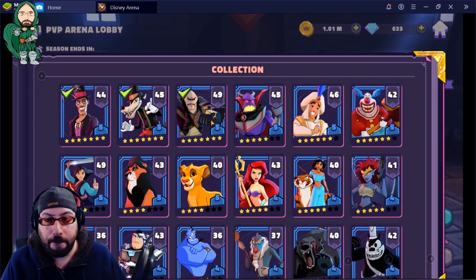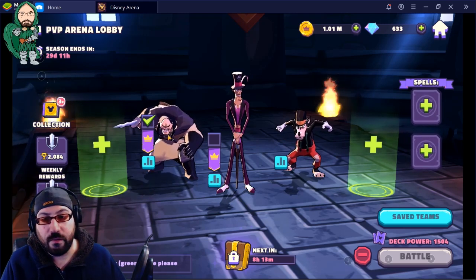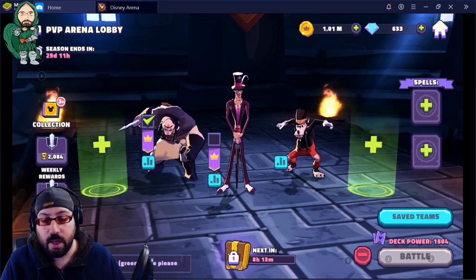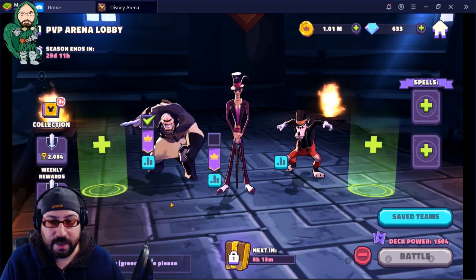The other side of this is adjacency. Adjacency is any character that is within one step of another character. For example, right now there are two characters within one step of Facilier — one and two. If you were to target Shan Yu, there would only be one, just Facilier. This also factors in the blank spaces.